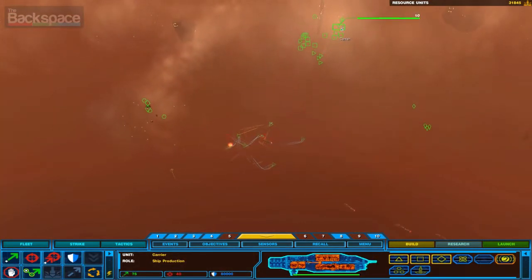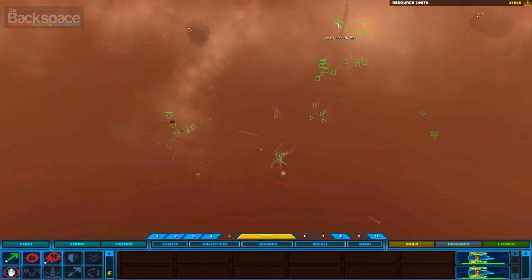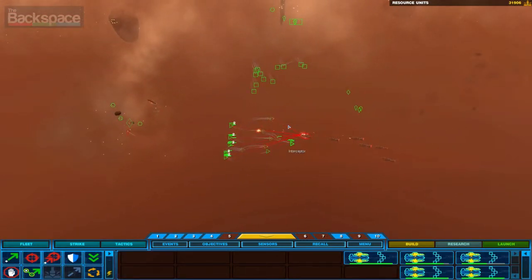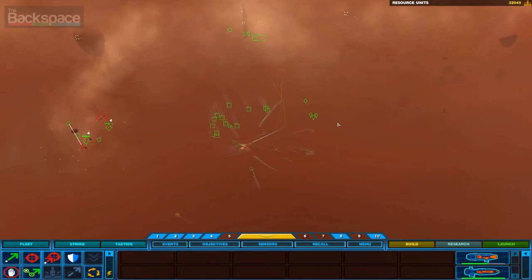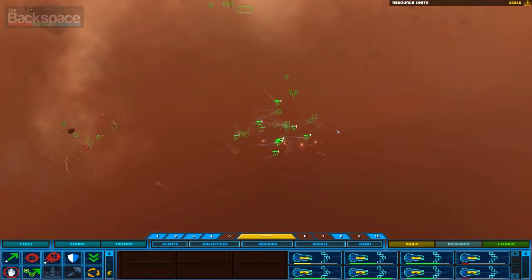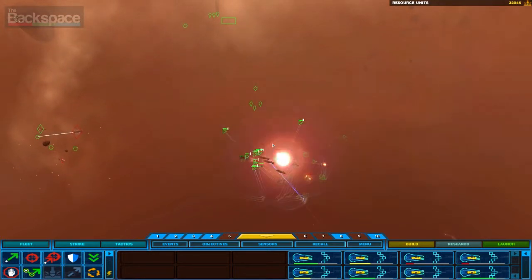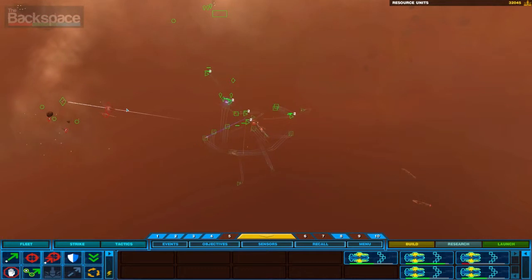I'm gonna move my carrier here to do some support. I better build some more frigates. Production underway. He's just going to keep trying to get these resources, but there's really not much they can do at this point. They're gonna have infiltrator frigates that'll try to take over my frigates, and then it'll be a tic-tac-toe kind of battle going forward.